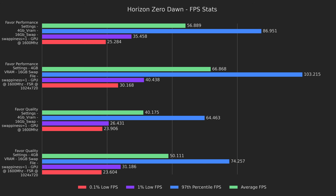Next up, I wanted to test FSR. I chose a fairly high resolution of 1024x720 and used the FSR balanced profile, while also keeping the GPU pinned at 1600MHz to see just how far we could push FPS. As you can see, I was not disappointed. Averages rose 18% and 25%, and 97th percentile results rose 19% and 15% for the favor performance and favor quality presets respectively. The favor performance preset rose 14% for 1% lows and 19% for 0.1% lows, just barely scraping over the 30fps mark. The favor quality preset had an increase of 18% for 1% lows, and 0.1% lows were within margin of error.